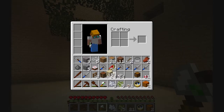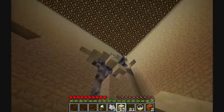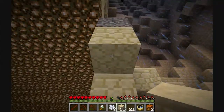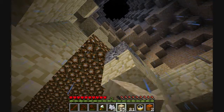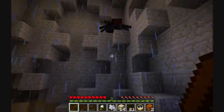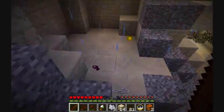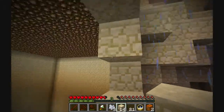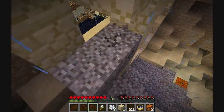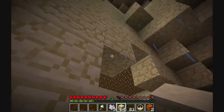We have a bunch of sandstone here. First things first, I'm going to seal off up here because this area right here is potentially dangerous and life-threatening, and I don't like that. All we need to do is make sure that no mobs can come in, and I want it to look all nice with sandstone — it's a good thing we grabbed a bunch.